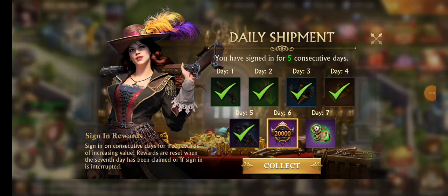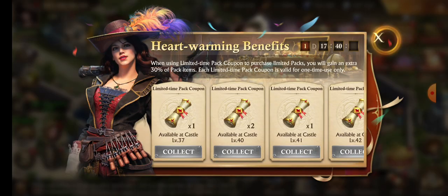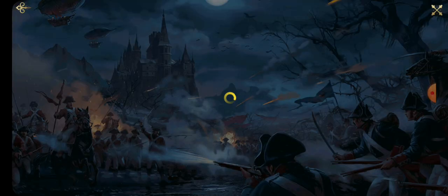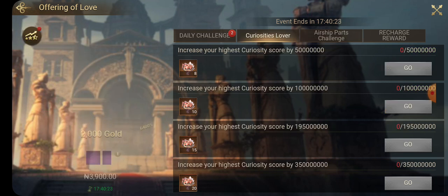Hey guys, today is day six of the 50% event. Let's move into today's task. Don't forget to shoot up because the kill event is going on currently. Let's check what we have for today — we have airship paths challenge and we have curiosity.